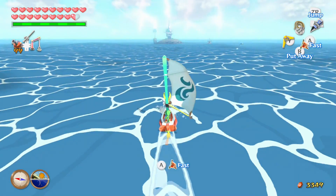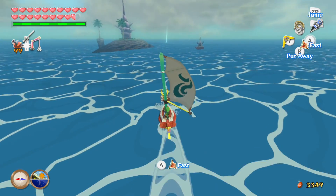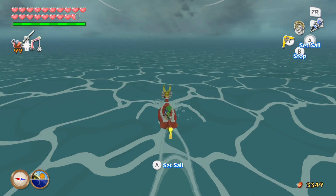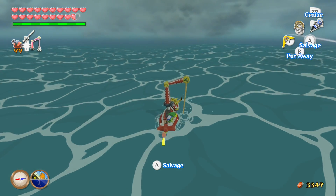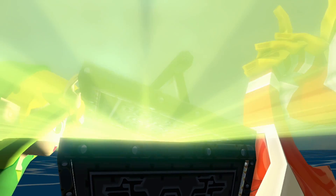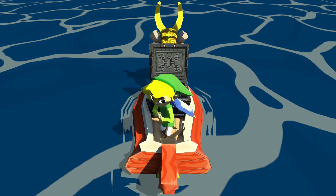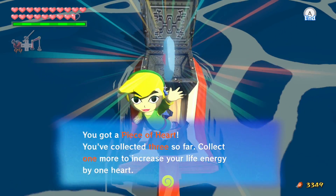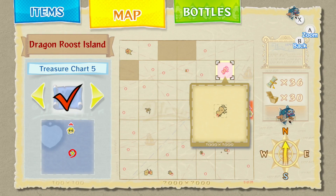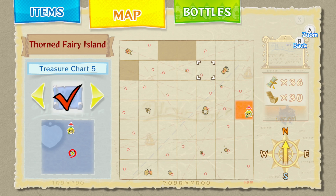Thorn Fairy Island is our destination, a couple quadrants east of the Tower of the Gods. We're going to fish out this treasure — and yes, it is a piece of heart. As you can see, we are one heart container short of being full.